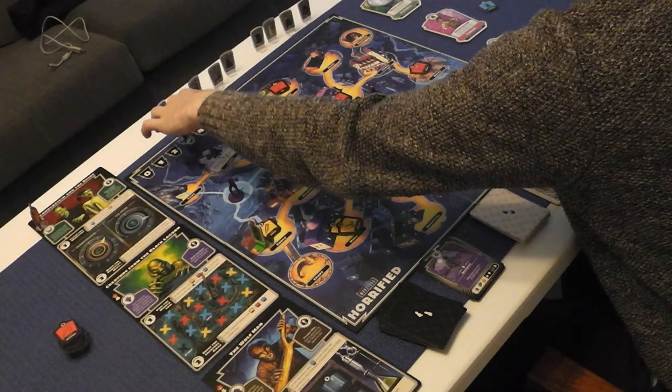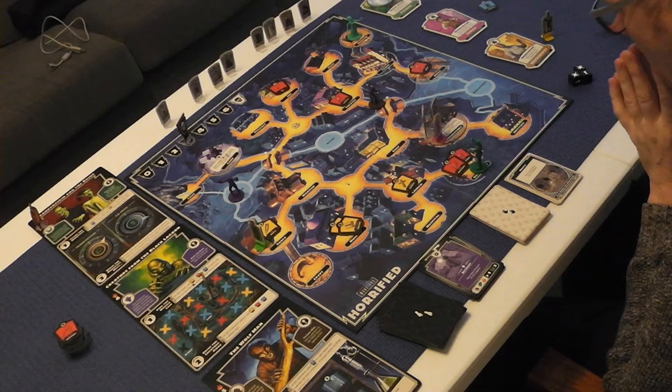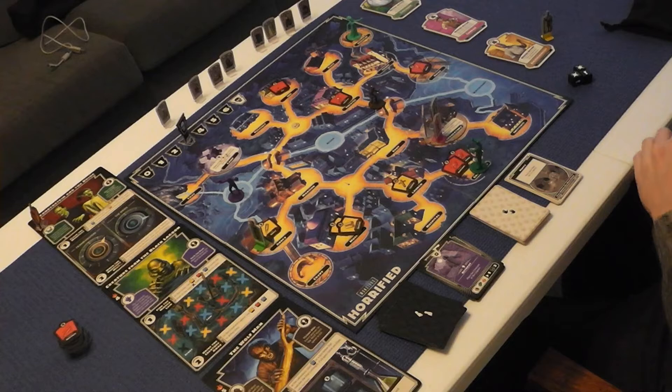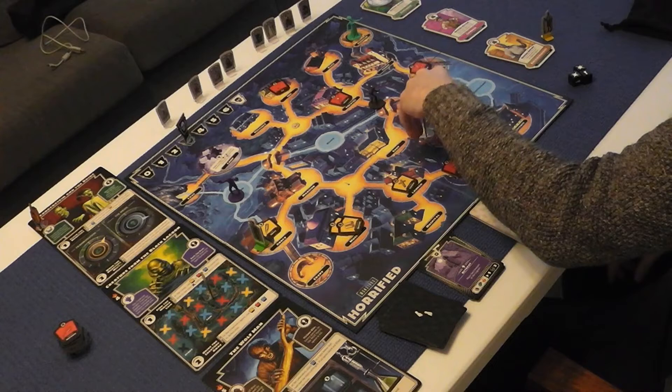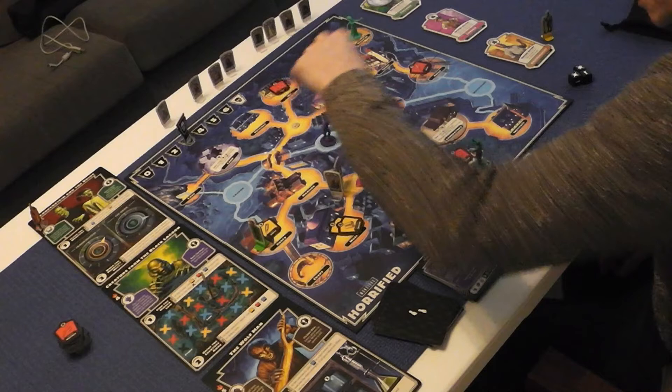Now it's the Courier's turn. They spend two actions to deliver two blue items for the Wolfman's cure. The other two actions start getting heroes out of harm's way, though they're a bit surrounded. Zero items again — place the Creature at the river. The Wolfman moves one space, then the Bride one space, then the frenzy monster one space. They're all in a bit of trouble.